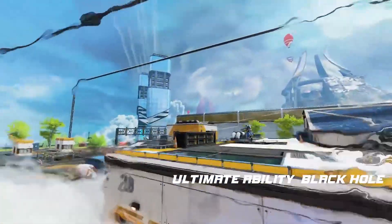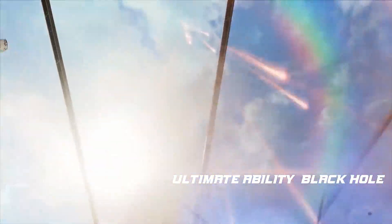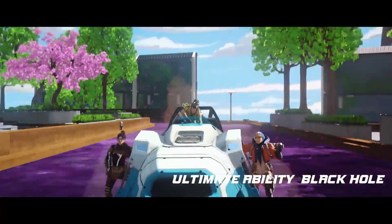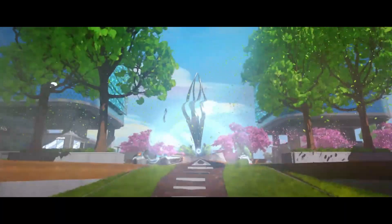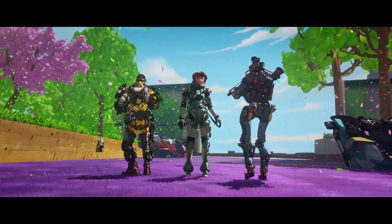As for the ultimate ability, it's called Black Hole. Deploy a NEWT to create a micro black hole that pulls players in towards it. It's no surprise that an astrophysicist would enjoy playing with gravity, and Horizon's ability kit does exactly that.